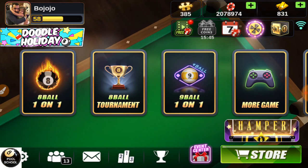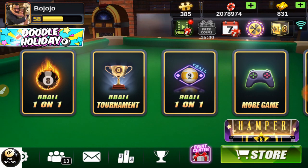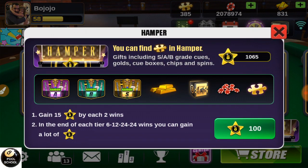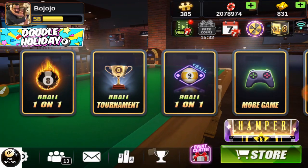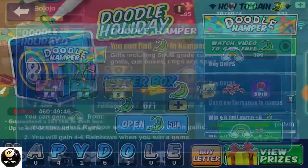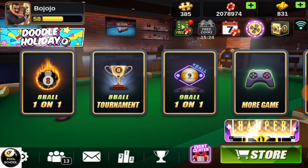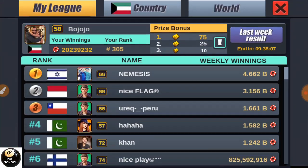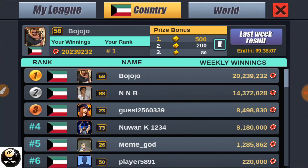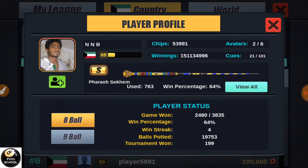I will show you now. I have here 10 hampers that I can open, and there is an event now which is the Doodle Holiday. I have plenty of hampers right here. I'm having 131 gold, and tomorrow being Thursday I'll be getting another 500.